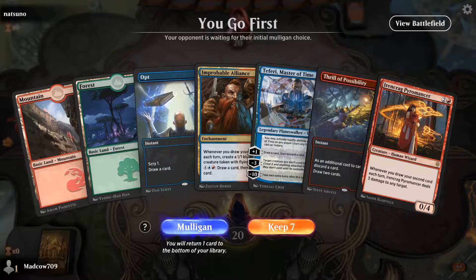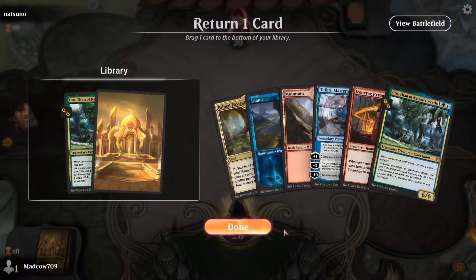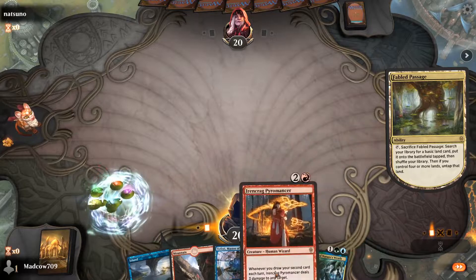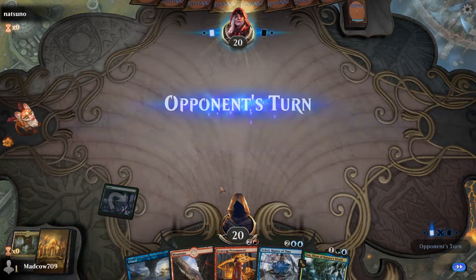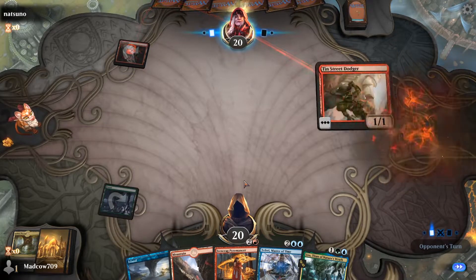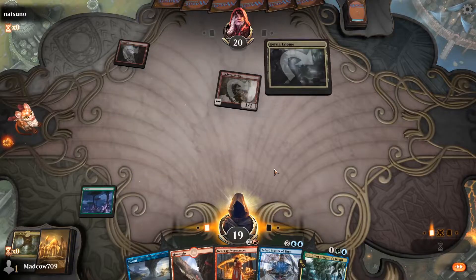Alright, we've got a match — but that's definitely a mulligan. The mana just not going to work there. That's a much better hand. We'll drop a Eureka Moment. Let's hope our opponent's not too fast here, so we can get the Ironcrag Pyromancer down turn three, or draw into a Jolrael. We draw a Yidaro — we'll get the Yidaro down. It is a fast deck but hopefully not too fast.